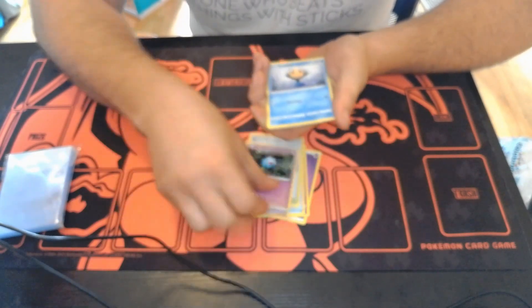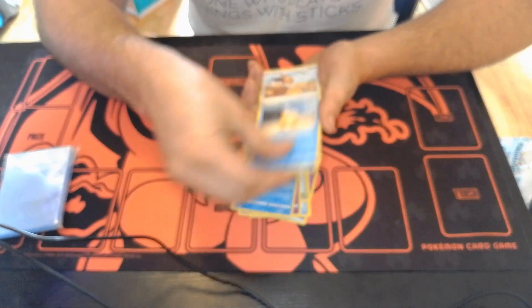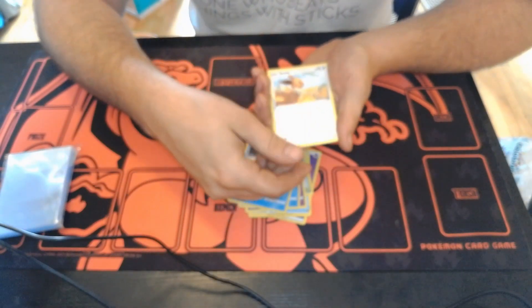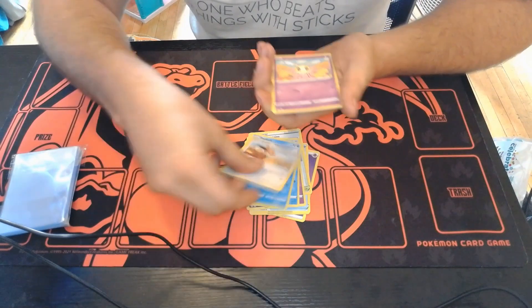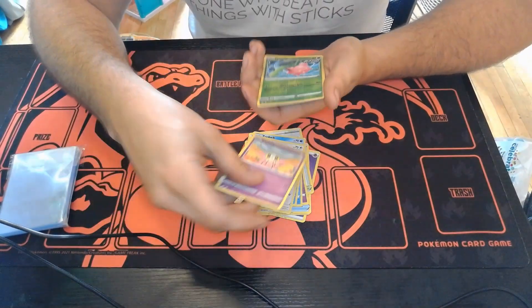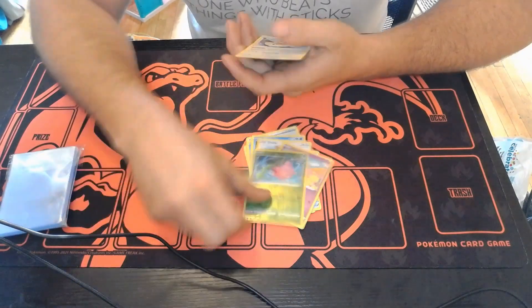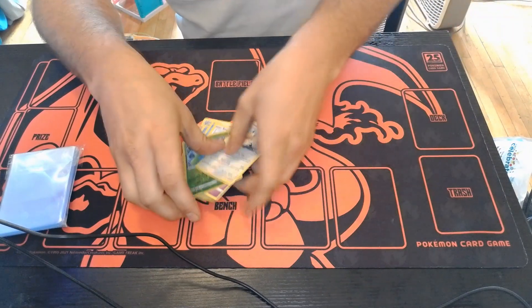Last pack — come on, give me something. Even a holo. I mean, this is crazy. There's Eevee, that's cool. Come on. Wow. Reverse holo Haunter. And again, not even a holo. Wow.